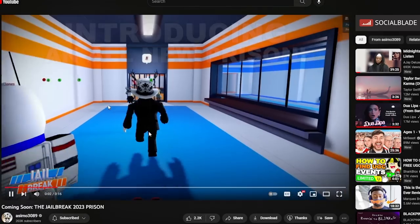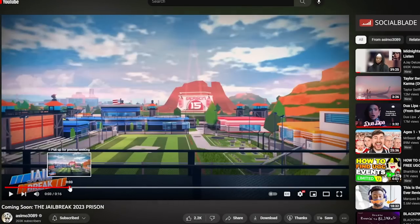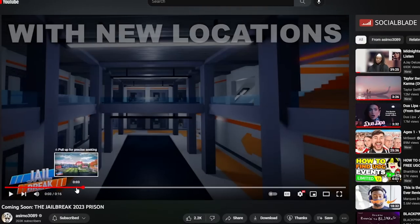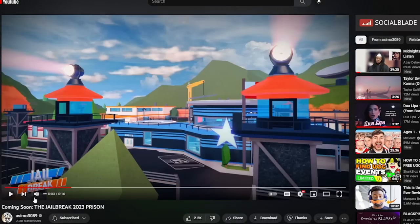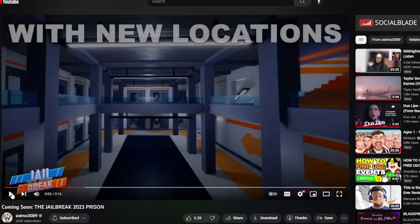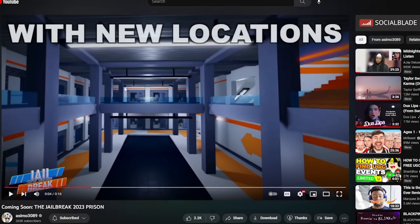Asimo said he really started from scratch on this prison and made sure every detail was fresh while keeping a familiar layout. And there's the basketball court — so I was right about that. You can also see inside — this might be the cafeteria area. Here's the parking lot. The building has been changed from white and blue to black and blue, or maybe dark blue. And the guard towers with the spotlights — we can see those as well.